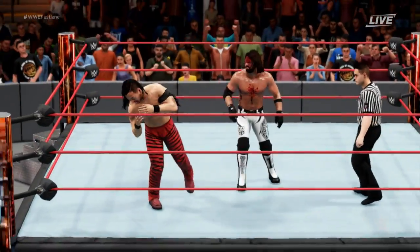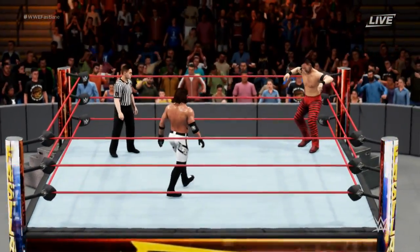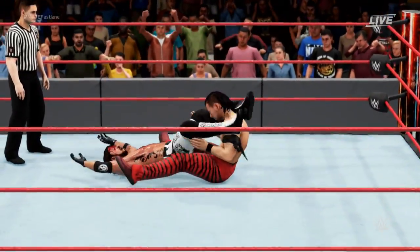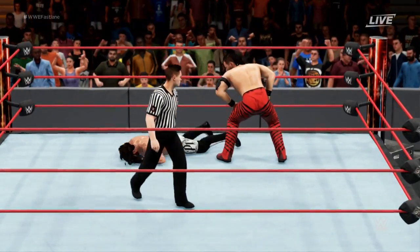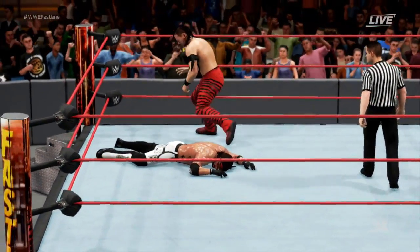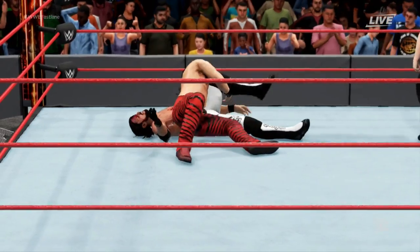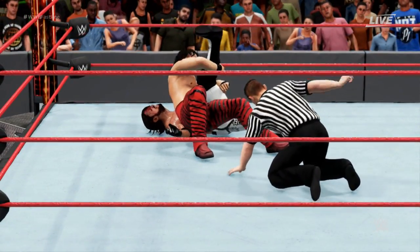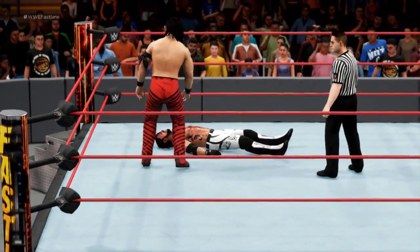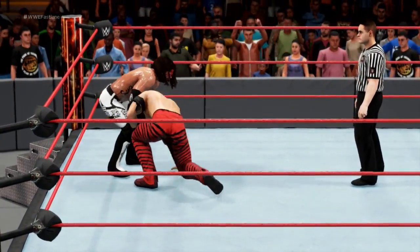Nakamura going for the Reverse Exploder Suplex — Nakamura's woozy. AJ goes face first into the top turnbuckle. Sit-down powerbomb there — the power display by Shinsuke Nakamura, and this is all she wrote. Here we go — the third Kinshasa. That's it! AJ Styles, you put up a valiant effort — you're bleeding, you're bloody. That's a two count... and three! He kicked out again! What the fuck? Or no — this is fake, this is fake. False finish city in this match.